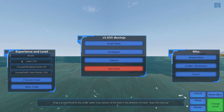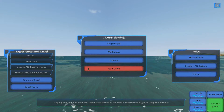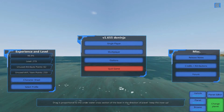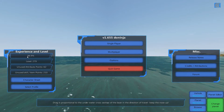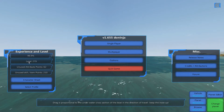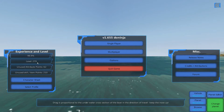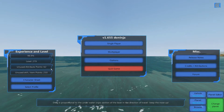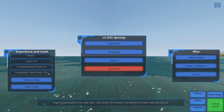On the left-hand side you have your experience and level. As you start destroying enemy ships you'll get experience points. I'm at 96.9% towards the next level, currently level 279 — you can tell I've been playing a while. As you gain experience you get attribute points and item points.